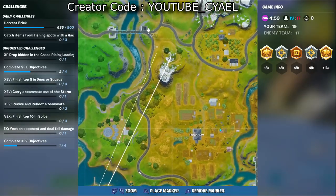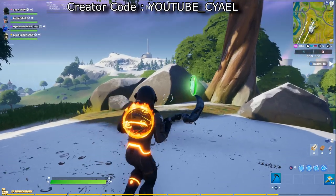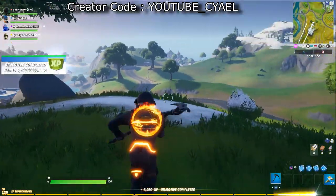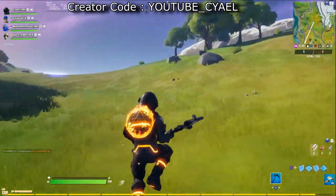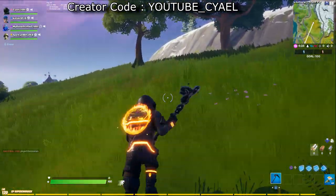XP coin number 13 is to the north of Frenzy Farm, in an area that is inexplicably covered in snow at the time of recording. I also happen to find one relatively near — so if you keep traveling north and go towards Craggy Cliffs, you'll find coin 14.